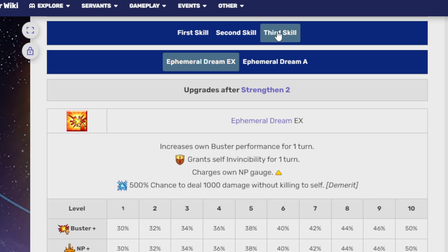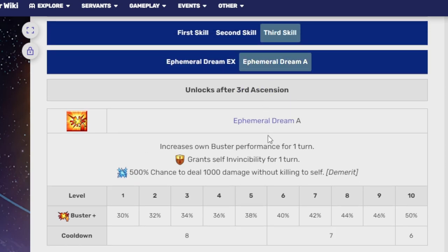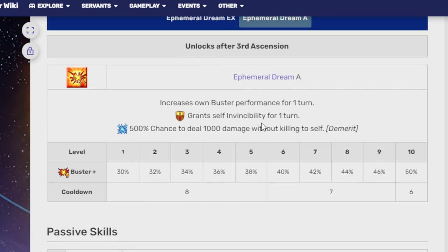Her third skill, Ephemeral Dream EX, increases her own Buster performance for one turn, grants herself invincibility for one turn, and charges her NP gauge. This strengthening we do not have yet — it came with the release of the Ordeal Call. Before that strengthening, it has a 500% chance of dealing 1,000 damage to herself without killing herself.